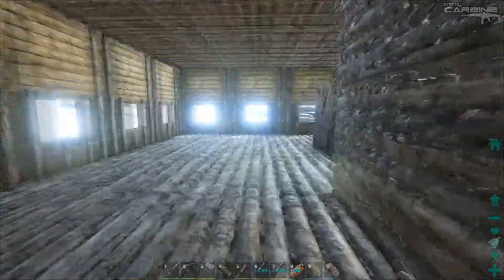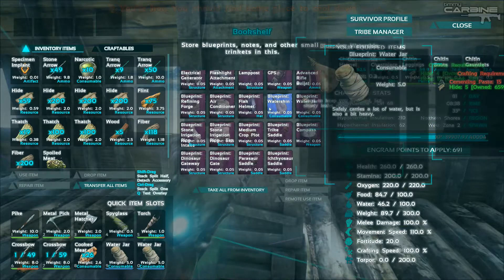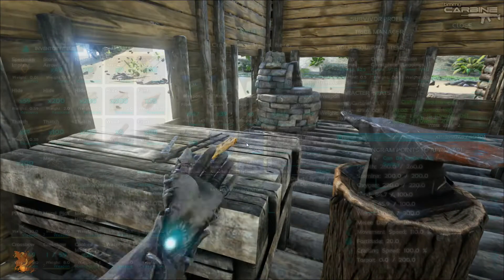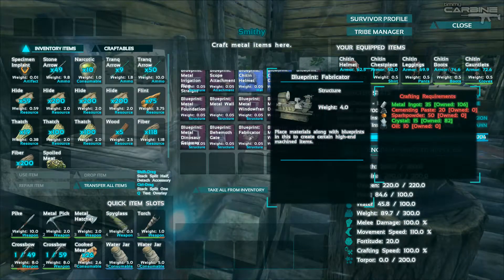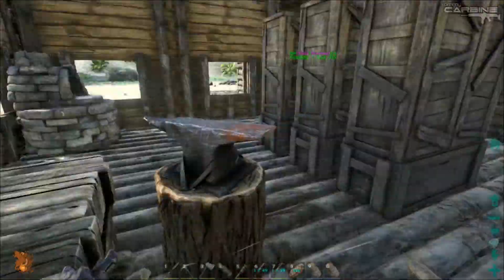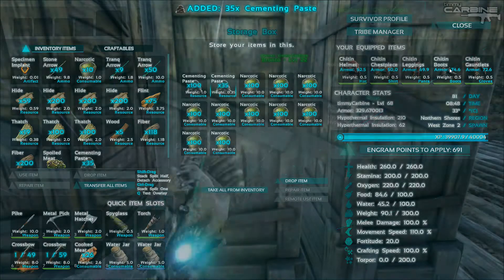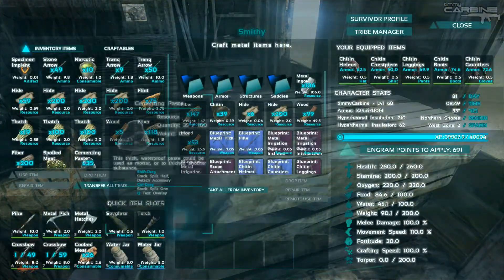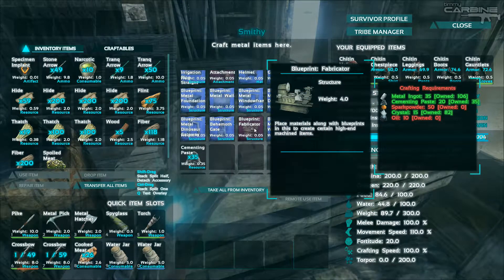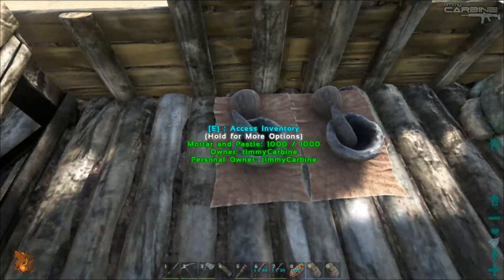Let's see what we've got. I'm pretty sure I've got a blueprint for it. Not in there. We've got the metal ingots, we just need some cementing paste — I'm pretty sure we can do that. Yes we can. Alright, so cementing paste in. Spark powder and then oil. We've got the crystals we need, we just need some spark powder. I will have to make that.